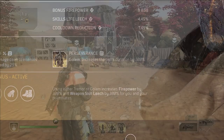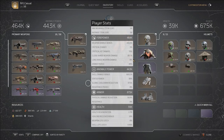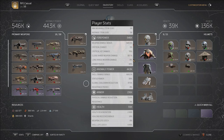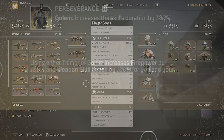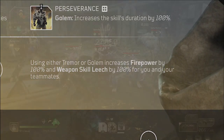The Statue gear set three-set bonus boosts my firepower by 100%. You can see here the impact of this when I pop Golem, increasing my firepower to 464,000 and my weapon damage bonus to 419%. This goes up to 546,000 firepower and over 500% weapon damage bonus when you trigger Tremor.